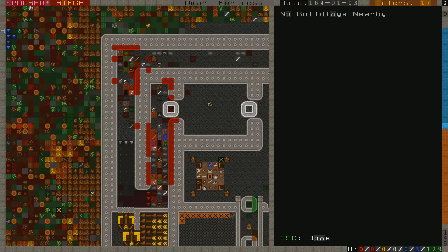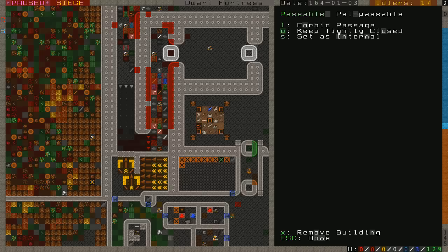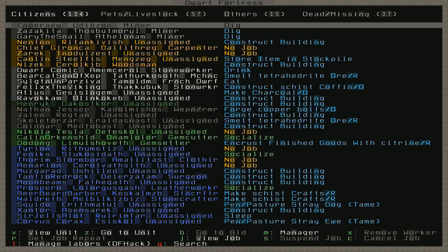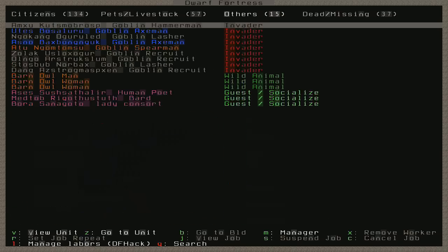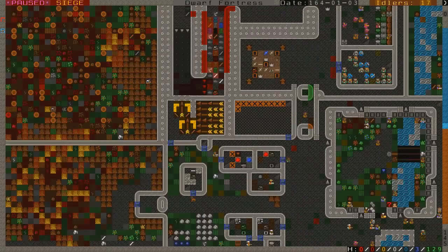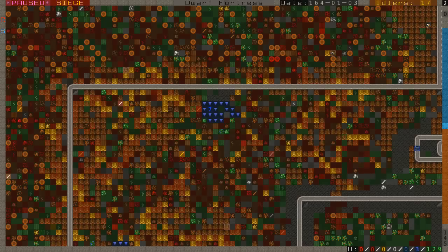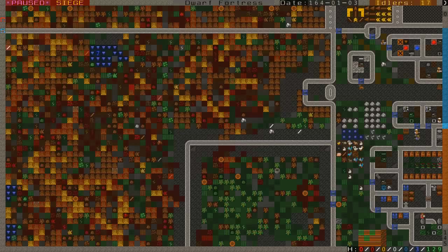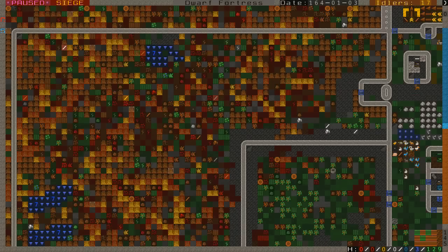Let's go to these guys and set them to prepare to fire. What are the goblins bringing? Axemen, hammermen, spearmen, a lasher, some recruits. We do have some barn owl people running around. This area — I cut down all the trees, and I'm having my dwarves remove all of the wood and dump it. I'm going to turn this into an outdoors farm area.